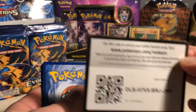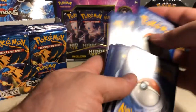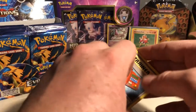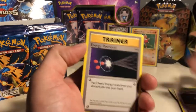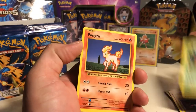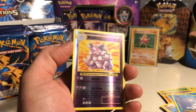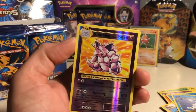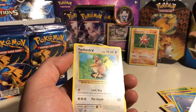Green gold card — let's show you that. Pack two: Pokedex, Haunter, Tangela, Ponyta, Doduo, Staryu, Seal — reverse holo Nidoking, nice — and the rare is a Farfetch'd.